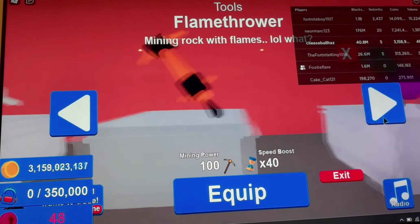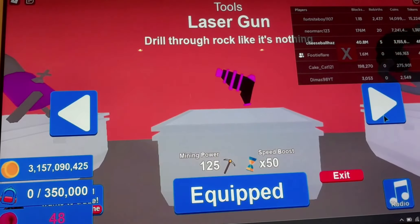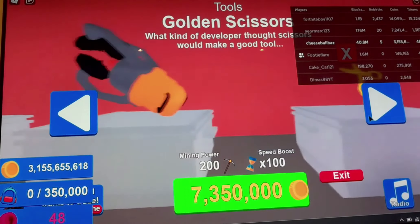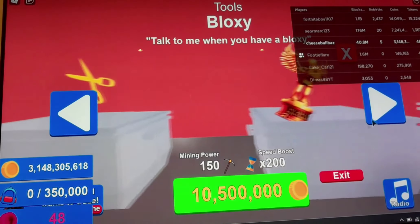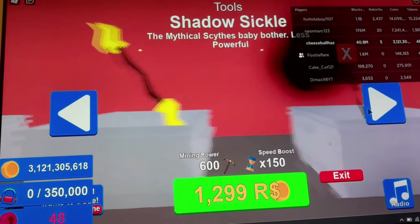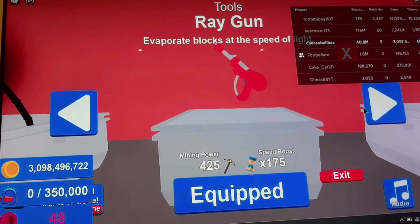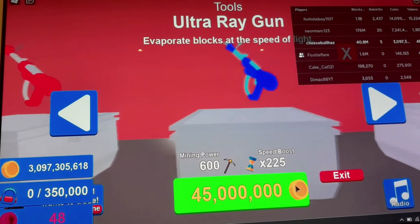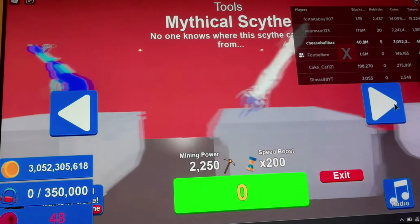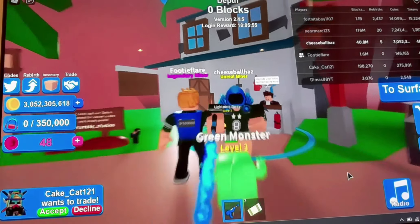Now I'm just going to buy the bastion — it's expensive, and I wish I wasn't doing this but I guess I have the money. Oh my days, spending so many billions. I think I just did it. There's also a mythical item but you need loads of Robux for that — I'm not going to bother.